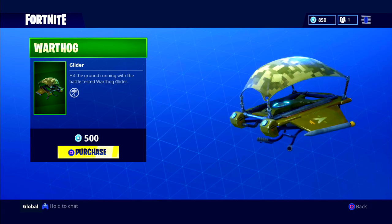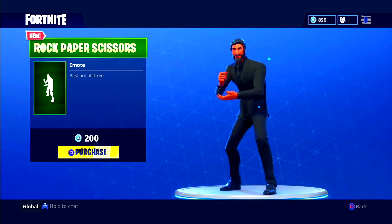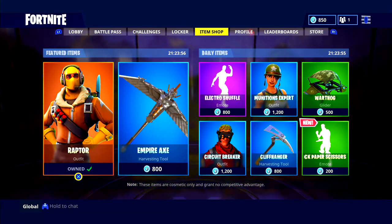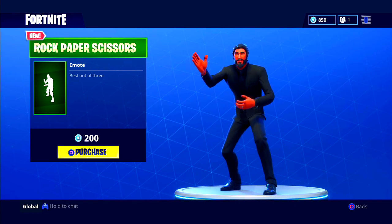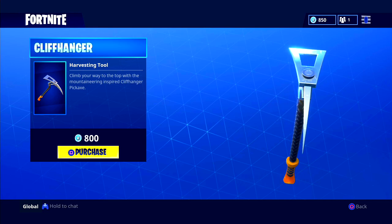We have the Warthog Glider — 'Hit the ground running with the battle-tested Warthog Glider.' Pretty cool glider, worth 500 V-Bucks. And we have a new emote here: Rock Paper Scissors — an uncommon emote, 'Best out of three.' It just does paper every time, so that's worth 200 V-Bucks.